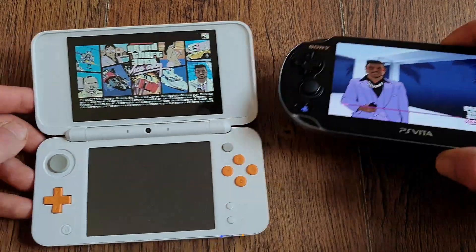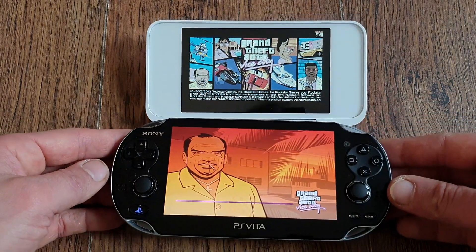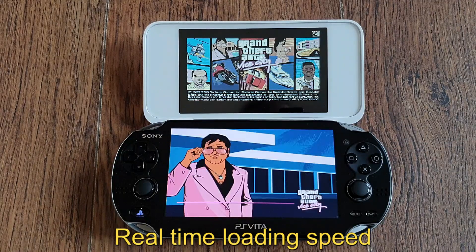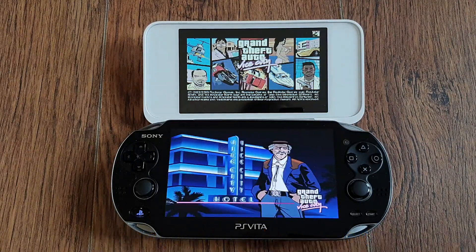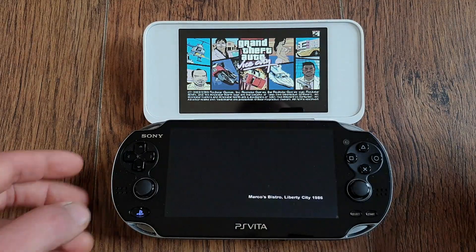Now we're running both versions side by side. I've tried to set all the toggles to the exact same values. I'm using vanilla versions of the game and I haven't even messed with the brightness — it's all maxed out. So what you see on the screen is a fairly faithful representation of real-life results.